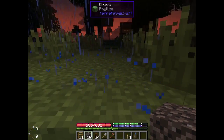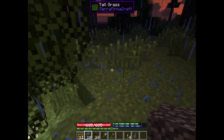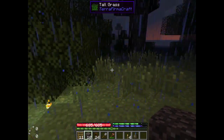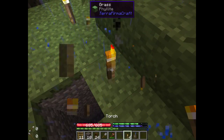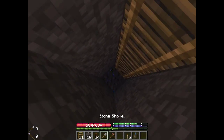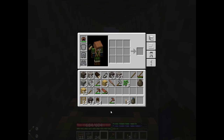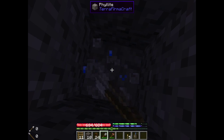Weird. I guess sometime I must have pressed F7, and I guess one of my mods — I don't know which one it is — lets you show spawnable locations with that. I've never seen that in this mod pack before.